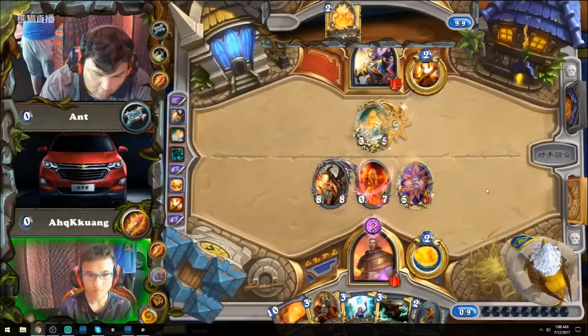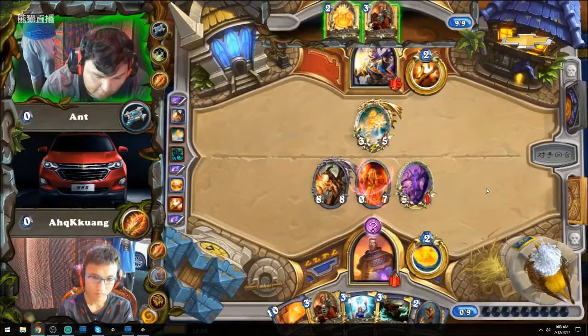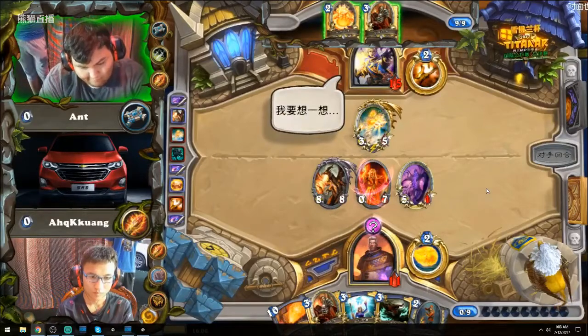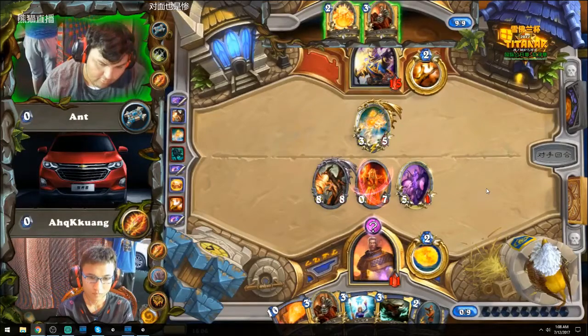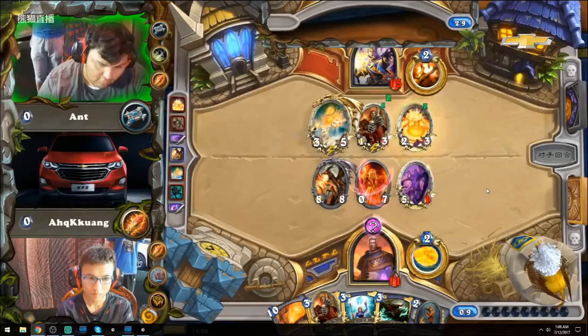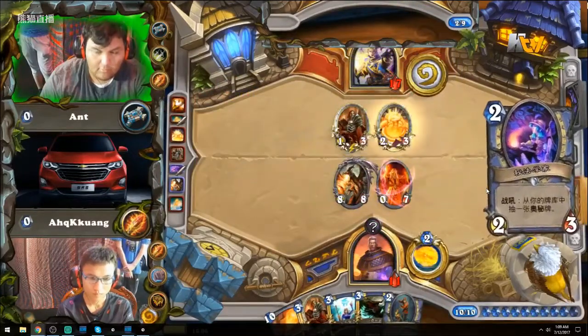Look at this - Ant runs out Lyra getting zero value off of it, and Kei Kuang just leaves it up because he doesn't have a good answer in hand. He'd have to go fishing with Arcane Intellect, which risks not finding an answer to Lyra and not developing Alexstrasza. So instead he goes with the tempo line of 8/8 plus 14 to face. Unfortunately for Ant, he does not pick up a spell, so he can't capitalize on the Lyra. The Acolyte is a real bummer - any spell with Radiant Elemental and Lyra he could do a lot of shenanigans this turn.